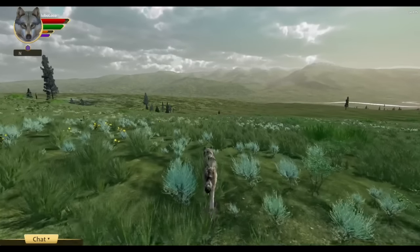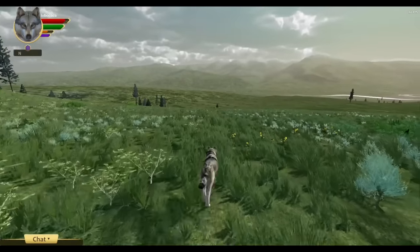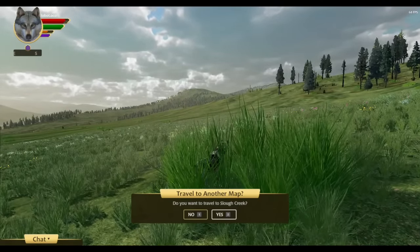First, you can now move from one Yellowstone map to another in multiplayer games. It works basically the same as in single-player — you run up to the border, get the alert that you want to move, and it uses a standard host-decides-and-majority-rules decision-making process.